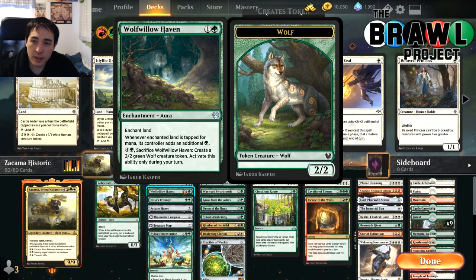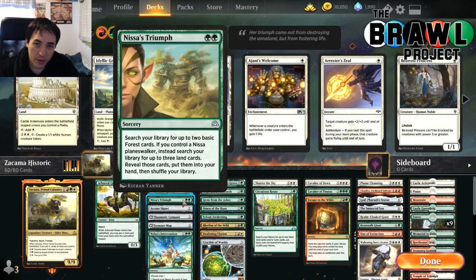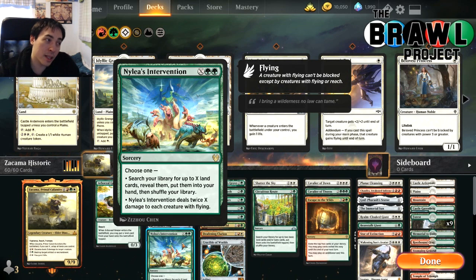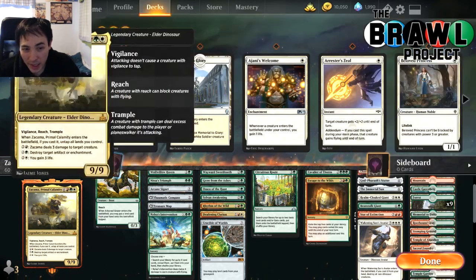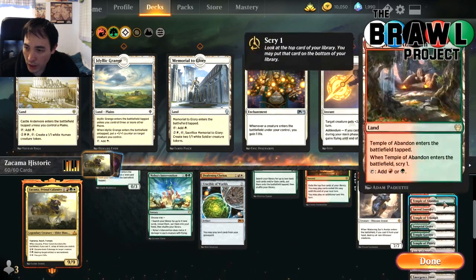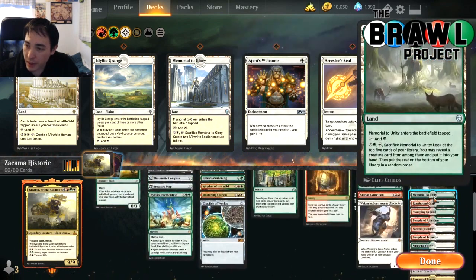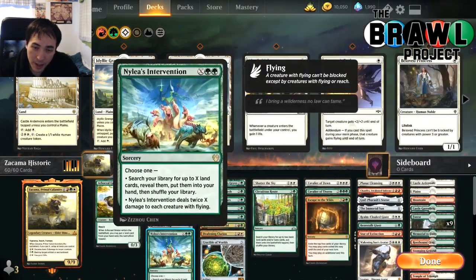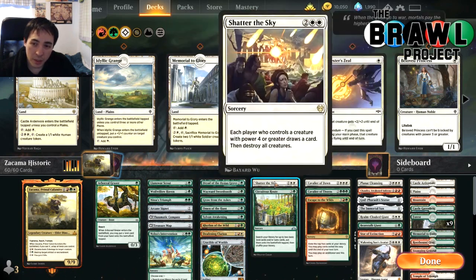Wolf Willow Haven is an aura that lets your land make additional mana, and Arcane Signet is too good to pass up. Triumph basically draws two lands. Nylea's Intervention is a new one from Theros that works really well in this deck, especially since we have so many lands that do things. You can pay it for X and find Castle Garenbrig — kind of like two lands in one — getting you to your commander a turn earlier.